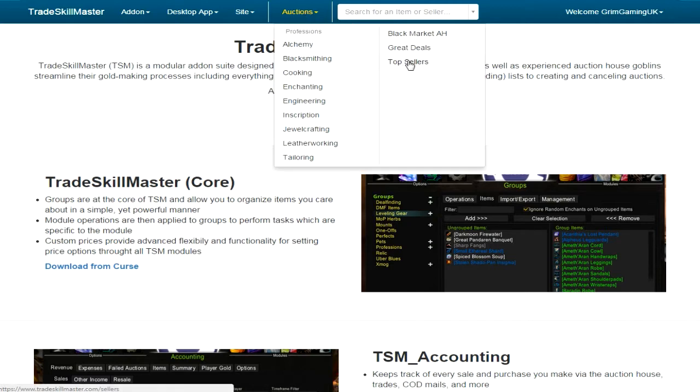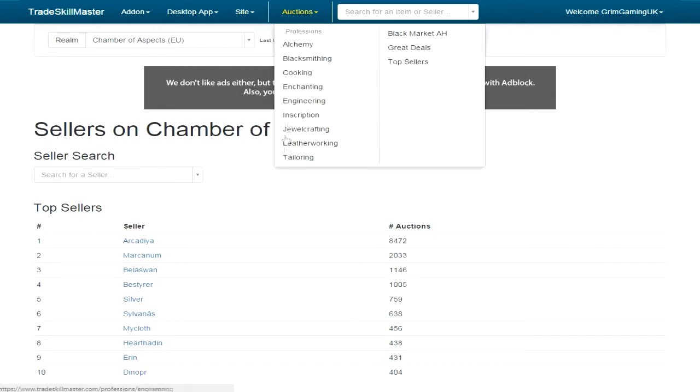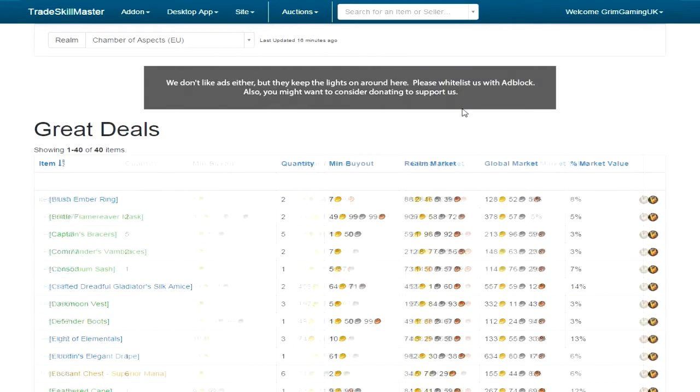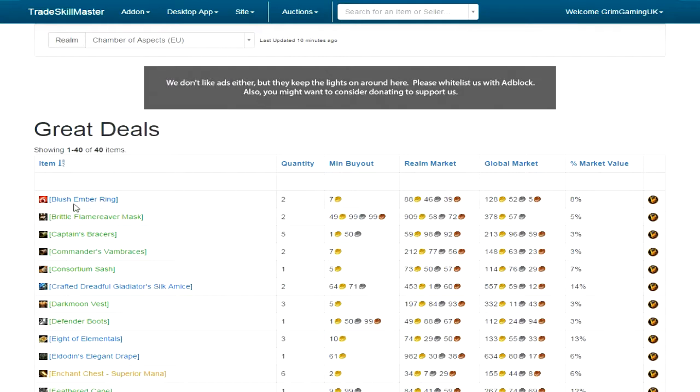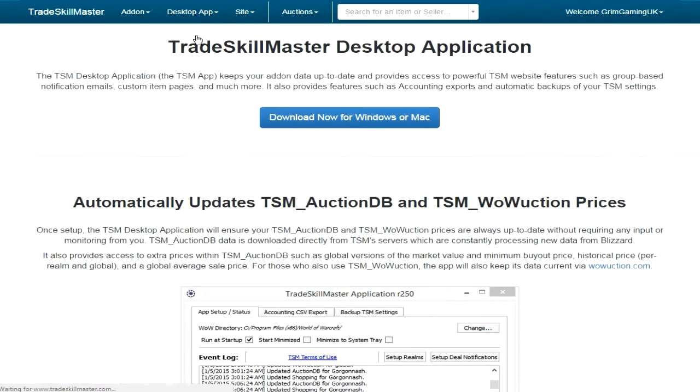So we've downloaded the add-on and got all the bits and pieces. Something to also look at is they have Auction Professions - these are live, up to date. I go to Top Sellers and it shows me who is the top seller on our auction house. It will also show Great Deals, which is the one I've started to get into. For example: Blush Amber Ring, minimum buyout seven gold, realm market 88, global market 128. So you can start looking through and seeing where your profit is.